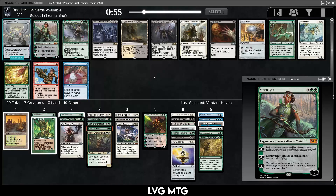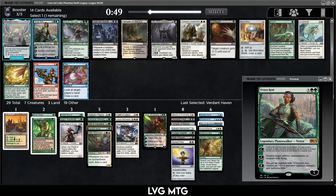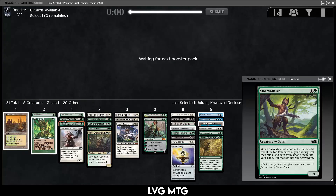Rancor also needs creatures and Vivien is just a little better. Jewelry Hall — it's not bad. If we find some more enchantresses this can get out of hand, so I think we take that. It's also a two-drop which is nice. We're not really seeing the payoffs for being an enchantment deck. Now that I think about it, we have pretty good fixing so we might be able to dip into another color.